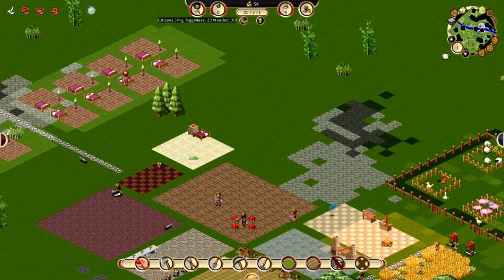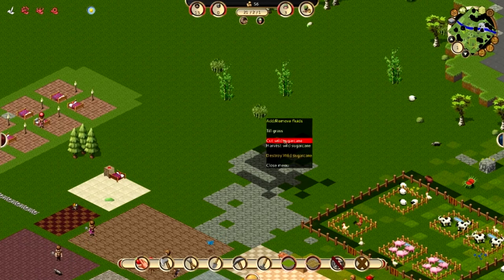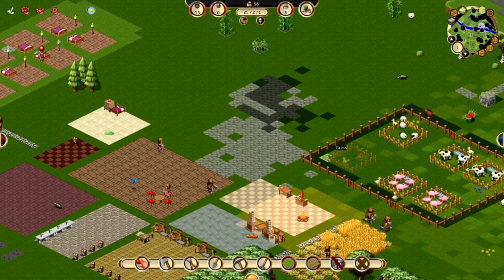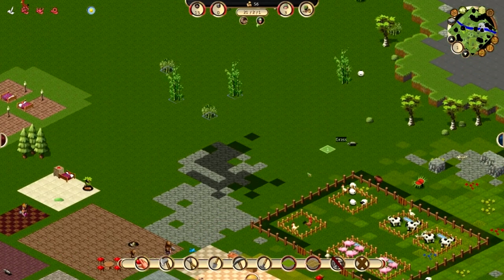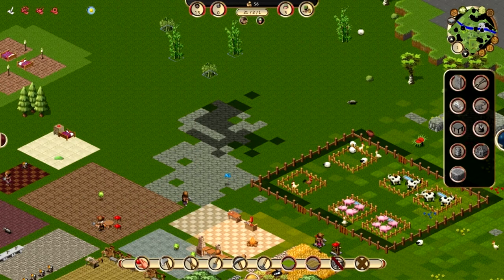Their happiness is still kind of low, so I thought it would probably be a good time to give them a badger arena so that they can watch badgers fight and kill each other. They get a really big rise out of it, and then we can use the bones for things like armor and such.